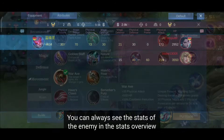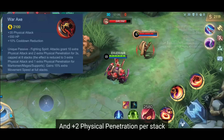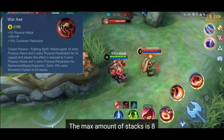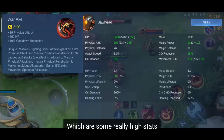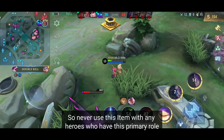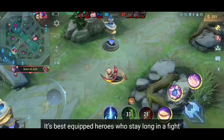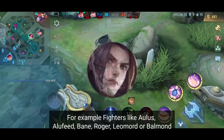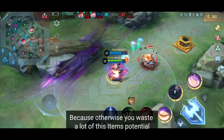Item number 13 is War Ax. When you deal damage to an enemy, you get +10 physical attack and +2 physical penetration per stack, gaining one stack every second for 3 seconds. Stacks disappear if you didn't attack an enemy within those 3 seconds. The max stacks is 8, at which you also receive a +15% movement speed bonus. At full stacks, you get a total of +80 physical attack and +16 physical penetration. Important note: marksman, mage, and support heroes only receive one third of those effects — so never use this item on heroes with those primary roles. It's best equipped by fighters like Arlott, Alucard, Bane, Roger, Leomord, or Belmond, and assassins like Saber, Hayabusa, or Yi Sun-shin.